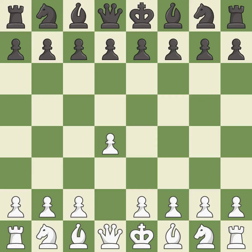Opening with the queen's pawn controls the center and usually leads to a more positional development of the pieces. The Indian game begins by controlling the important E4 square with the knight, rather than a pawn.